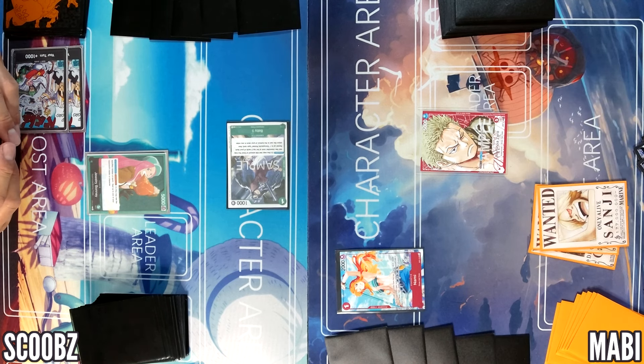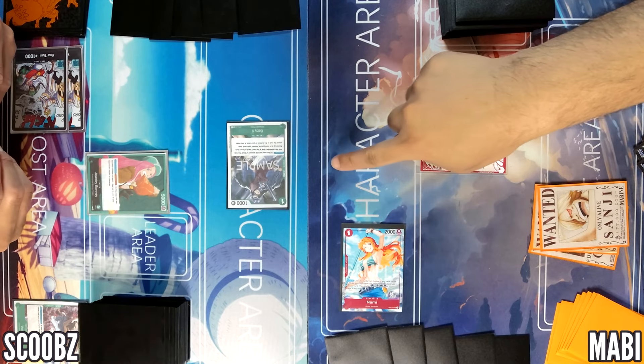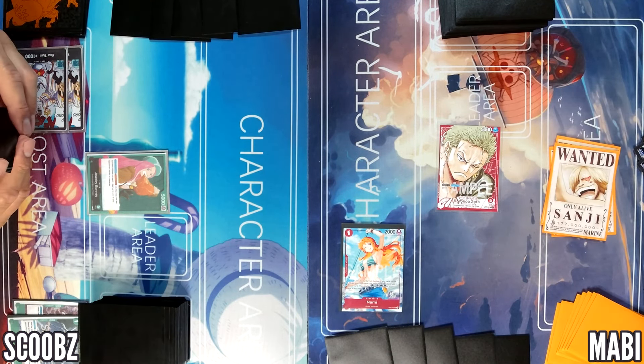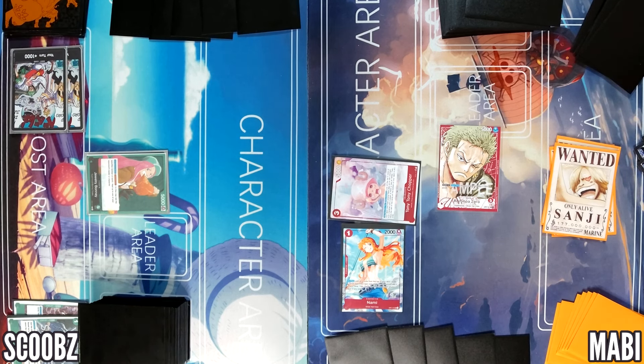I'll start by attacking. It's going to be interesting. I'll go two to one. Two. Three doesn't. Insane. Five, two, one. I'll spend three for Chopper. Chopper — look at the top five, play an animal. That's 4,000 power less. Two, three, five. Eight.